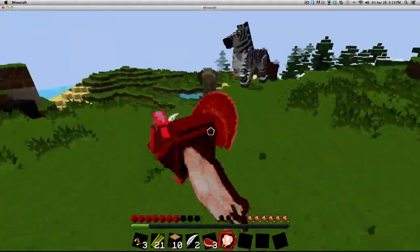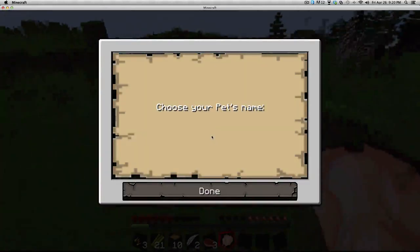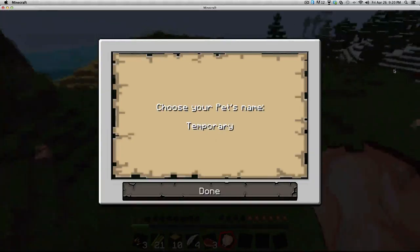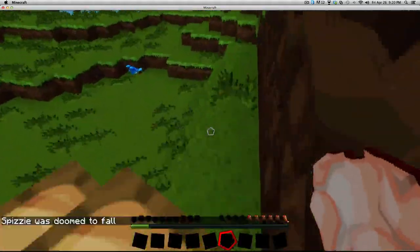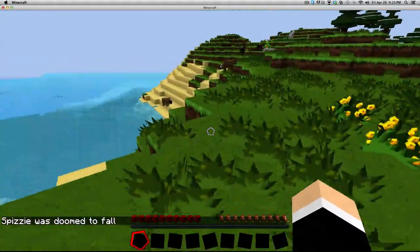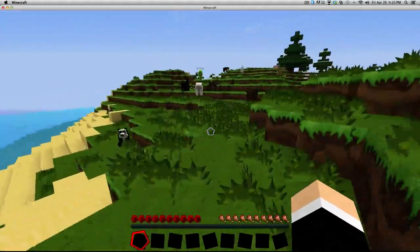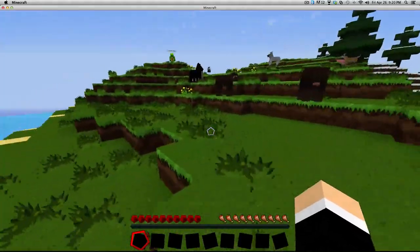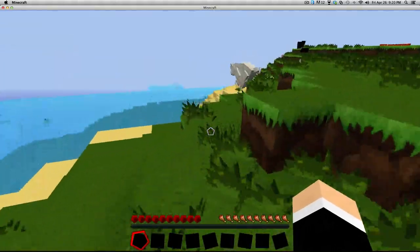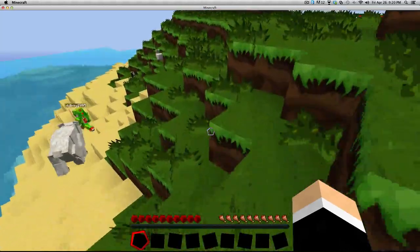Why is there a polar bear in the mountain snow biome?! I'm about to die — I don't know, just sprint! Oh my god, I don't know where you went. Oh I see you — you tamed a bird? Yeah! I don't know... I see your stuff — I think it's just a piece of chicken and a feather.